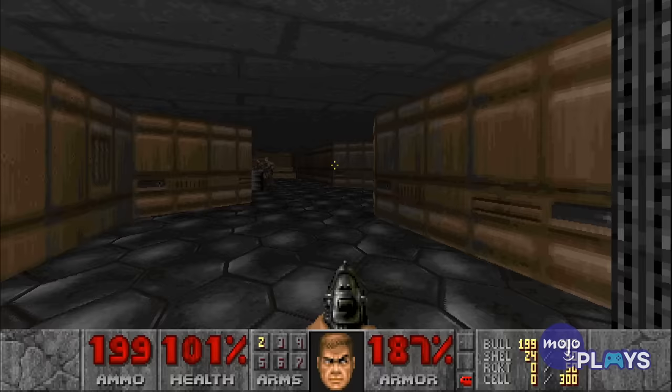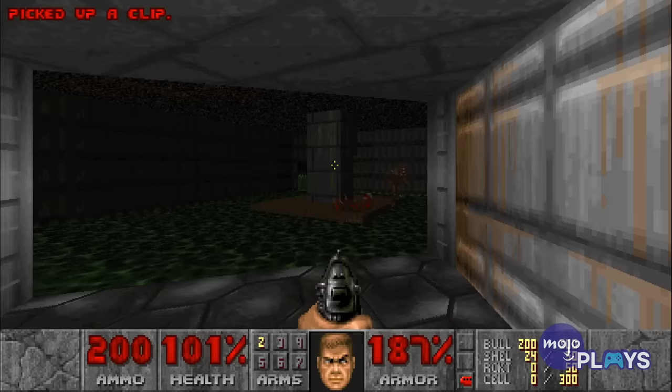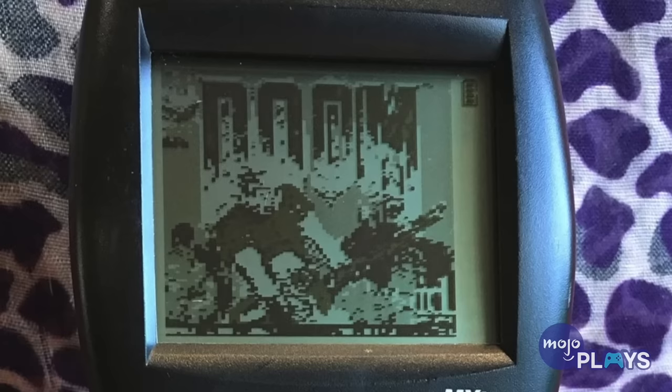A price scanner. Okay, so maybe the office phone isn't the most inconspicuous way to play Doom at work. So if you've got a price scanner, this might be your best method. It isn't exactly the most visually appealing, but you'll fly under the boss's radar if you can make it look like you're working. Just take it from Redditor Descate, who managed to get Doom working on a price scanner. It looks kind of not playable, but I'm sure it is.